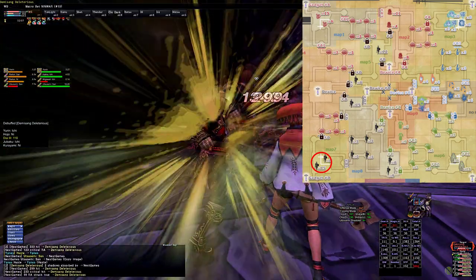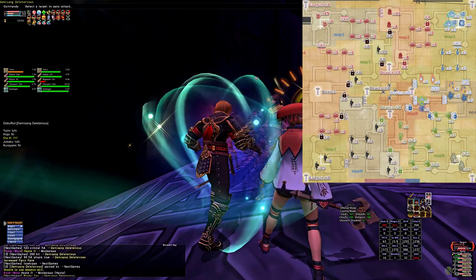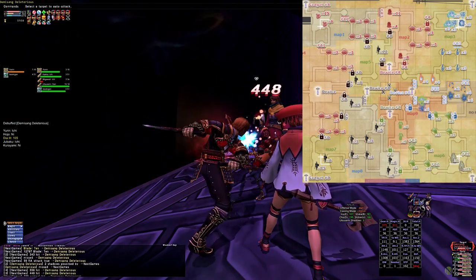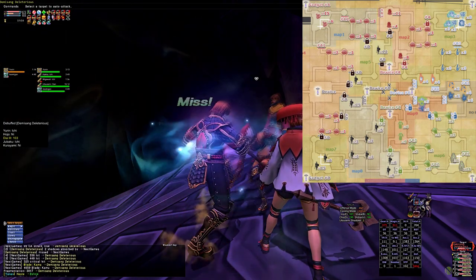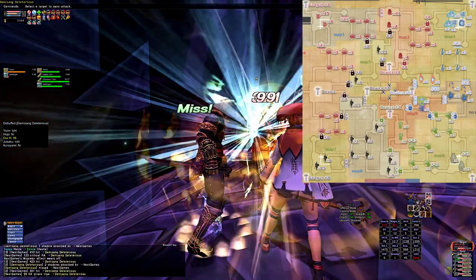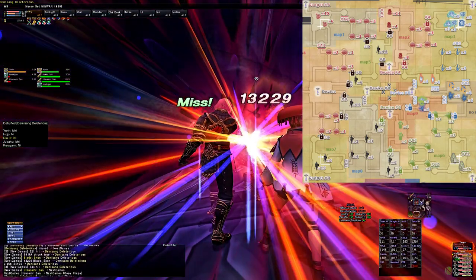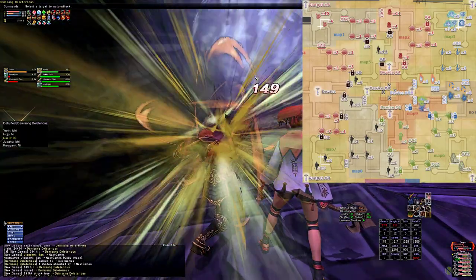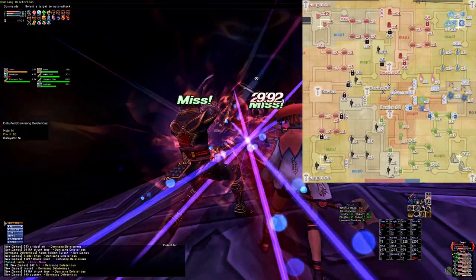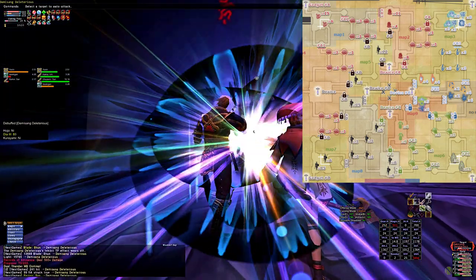If the Demizang NM is present, pull him as safely as you can without linking the other farmers. Linking as many as 2 or 3 farmers is okay, but any more than that can spell disaster if you're solo. Once pulled to a safe location, kill them starting with the Deleterious NM first. This is very important. The job of the Deleterious NM changes each run, so some runs will be harder than others. Keep in mind these foes are level 131+, so they are not to be underestimated. I recommend fully enfeebling the Deleterious NM before starting to unleash multi-step skill chains and magic bursts to take them down as quickly as you can.